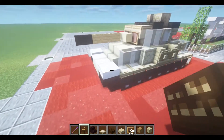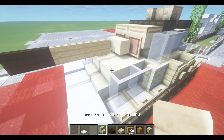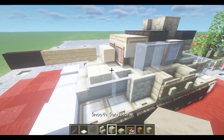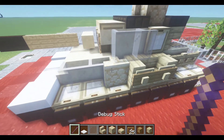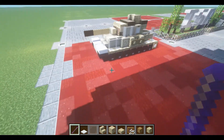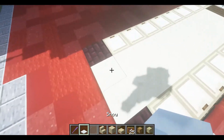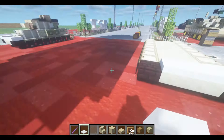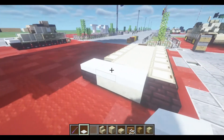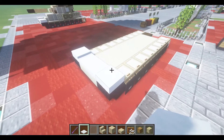Moving on to the second layer. We're going to need some snow, light gray stained glass pane, smooth sandstone, and smooth sandstone blocks. First, we're going to layer two snow on top, three to each side.